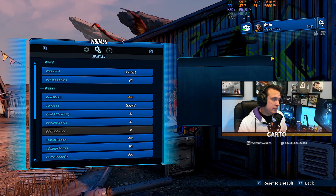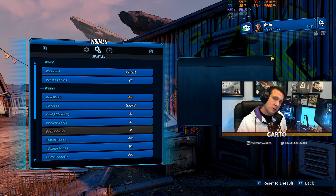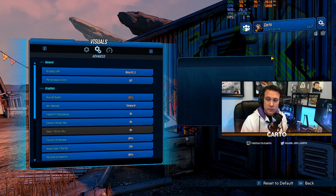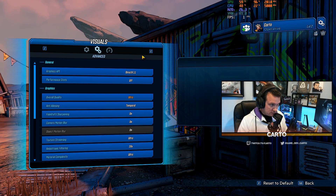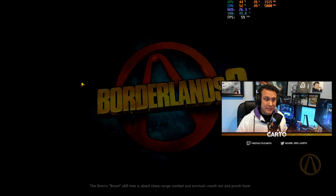We've got Borderlands 3 up and running. We're going to run a benchmark to test this update in this game as well, since it's a newer title. I've got everything cranked to ultra, completely maxed out. The game is at 1080p and the stream is set to 1080p 60 FPS. The only thing I've done to OBS post this update is just start OBS in administrator mode — it takes care of the rest.